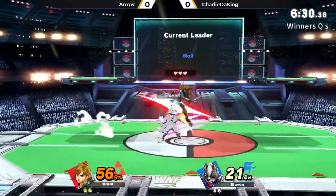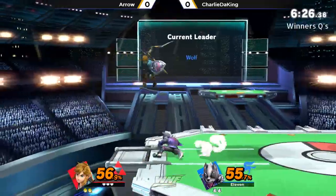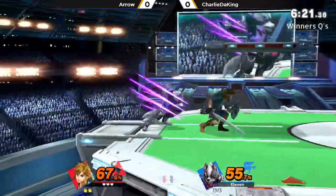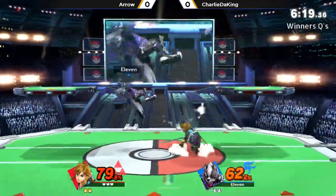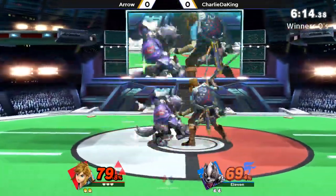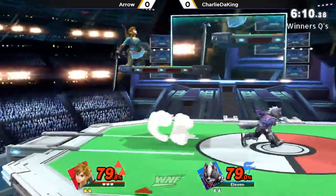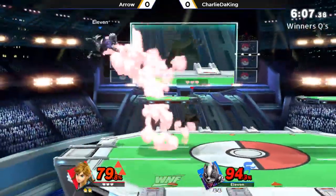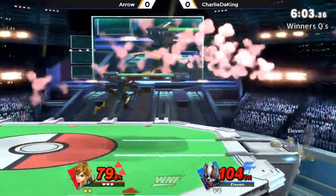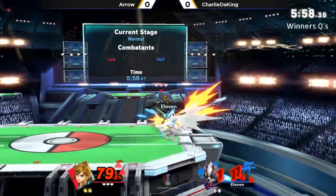Definitely could be an option here for Arrow. Gets the back air — beautiful tech chase. Almost catches the jump with the up air as well. Had the read, but not quite the positioning. The way Arrow's playing, he seems pretty well versed in these little setups. Like he went for a boomerang and up smash — didn't quite pan out, but I saw the idea. Link doesn't completely lose out in range in this matchup; the fair being a disjoint is going to help Arrow quite a bit here against Charlie.